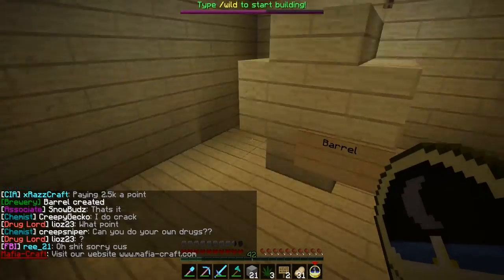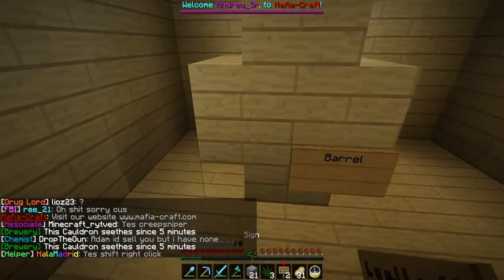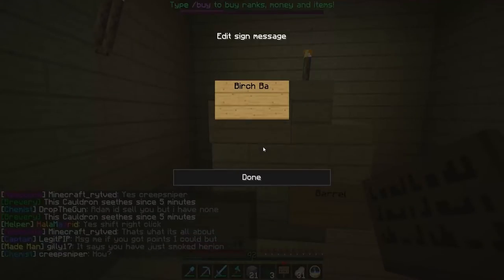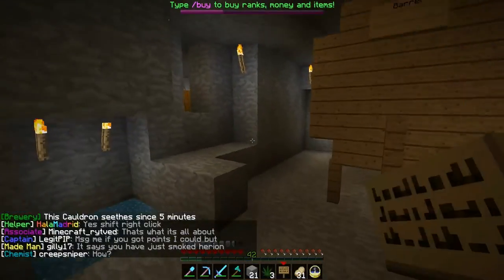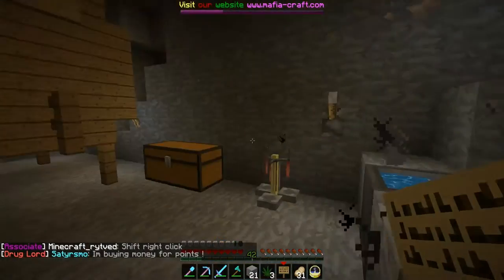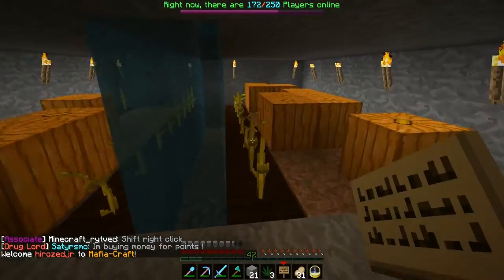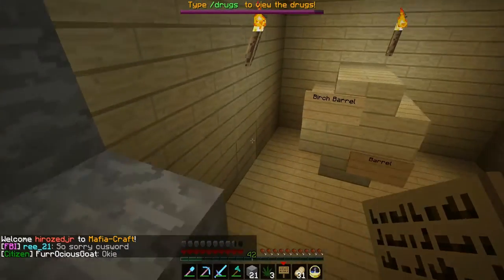Once we see 'brewery barrel created' we can open it up and put stuff inside. We have five minutes, just a couple minutes to go. Let's label it a birch barrel. We're going to toss the wheat beer into the birch barrel and the fine beer into the oak barrel, because fine beer doesn't necessarily have any specific taste associated with barrels, but wheat beer does.